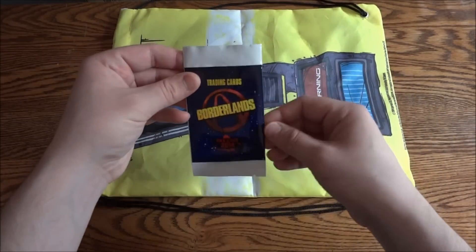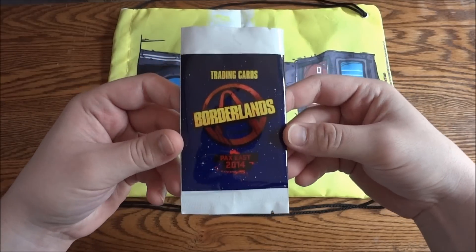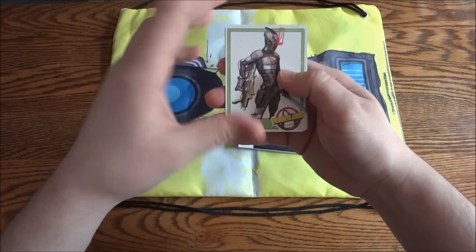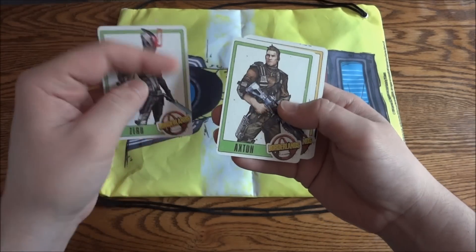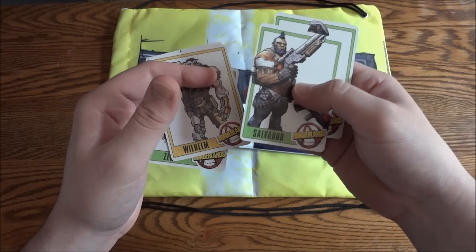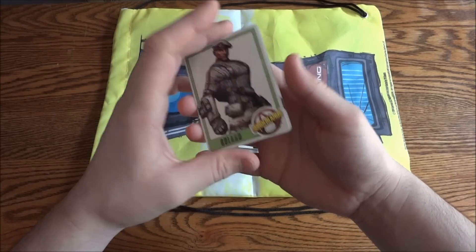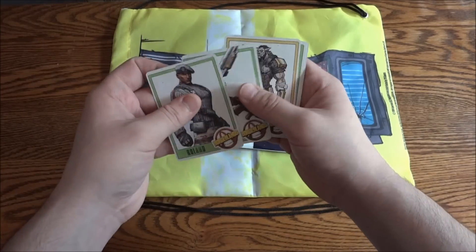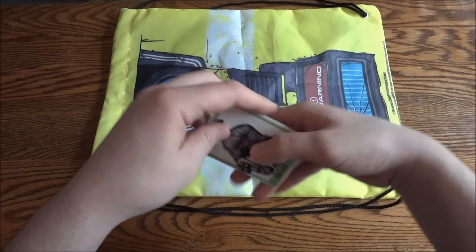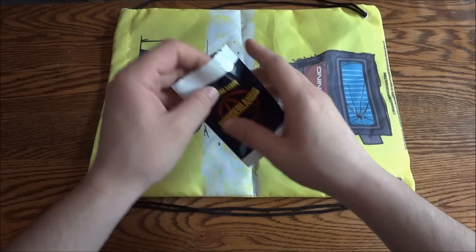The first thing I'm going to show you is the PAX East 2014 Trading Cards for Borderlands. It's already opened. In this deck you have Zero, Exton, Wilhelm, Salvador, and Roland. There are different cards — you could get Claptrap, Handsome Jack, and many of the other main characters from the games, like Lilith and Maya. It just depended on what luck you got or how many decks you got.